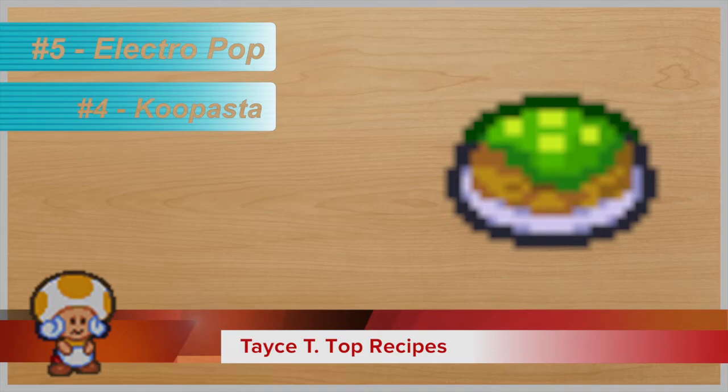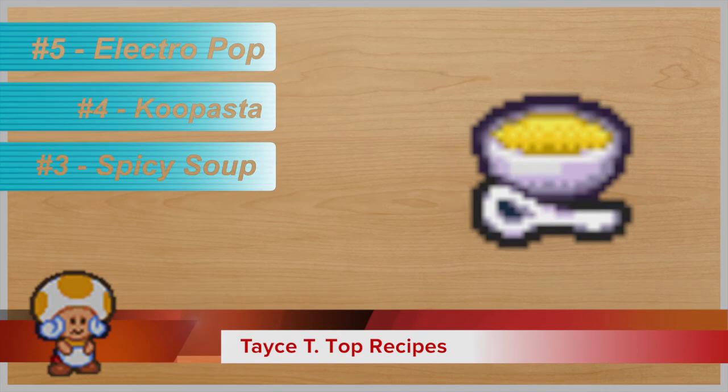At number three, we have spicy soup — and there's just something about the picture. When we were sitting down choosing these and saying yeah, I kind of like this one, it just made me want food. It's literally a bowl with yellow liquid and a spoon, and that's it, but it just looks so delicious. Link584 thought it was funny to laugh at me, because he wanted to add spicy soup to Zesty's. But I still liked the very simple spoon and bland soup bowl over the more detailed one.